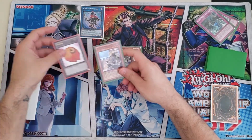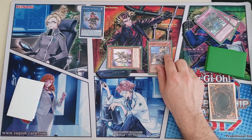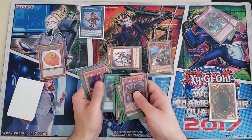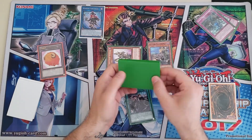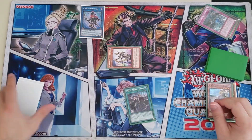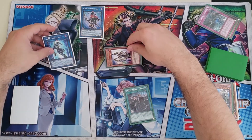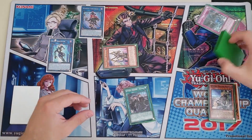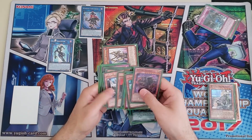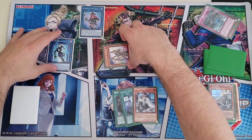Link this token and Master Plan — you need to activate her effect so you can get the Assault. Then link away for a Space Insulator. Activate Master Plan's effect again, adding Last Resort and Quick Fix to your hand.